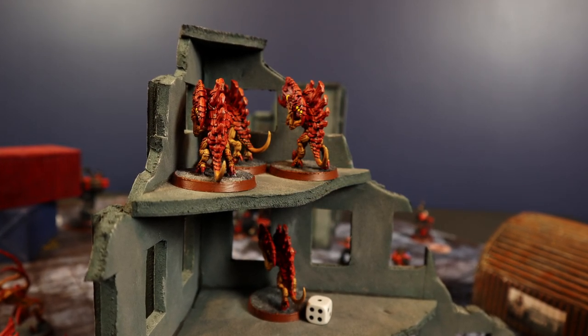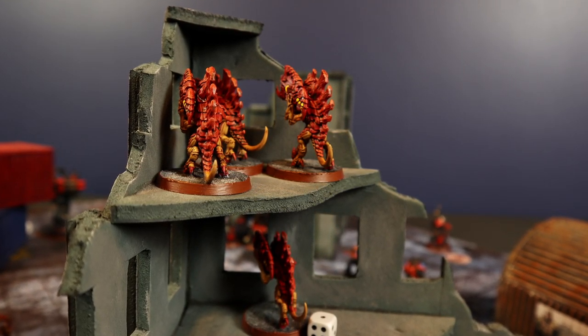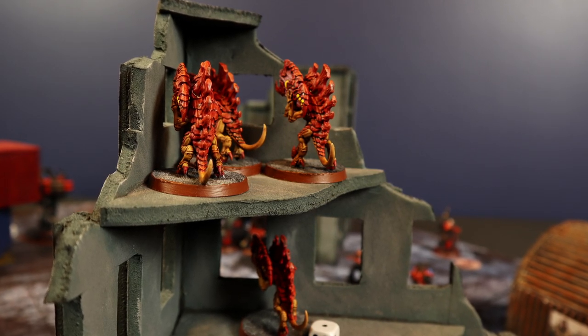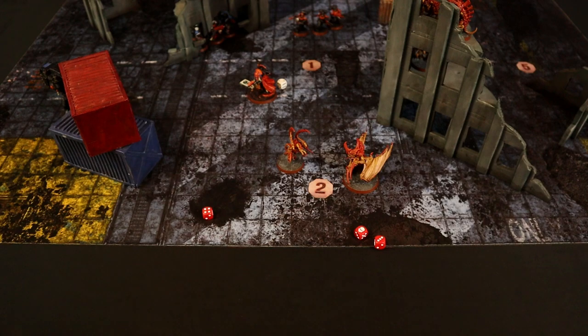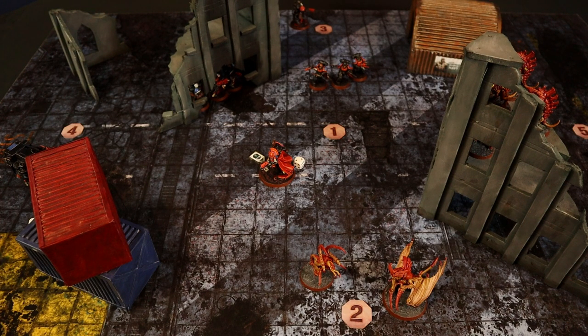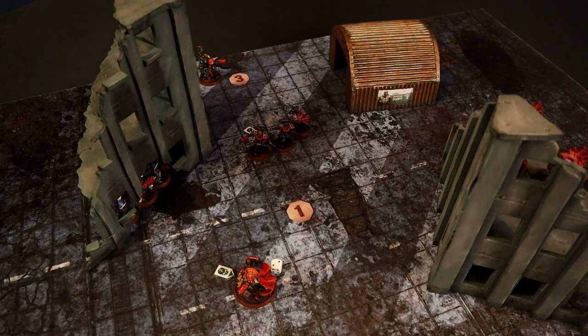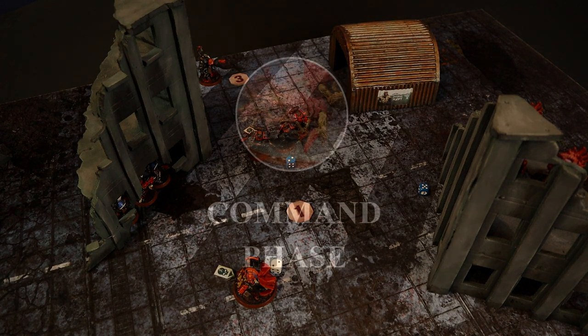The Inferno Squad's Purge Defoe ability triggers a Battleshock test on the Barbgaunts from the flamer attack. They're in synapse range, needing 8 on 3 dice — rolls exactly 8, lucky them. The Captain attempts to charge the Tyranid Prime — Disrupted means 2 inches less movement, needing a 10. First roll fails; using the reroll ability again: another 7. Charge failed again! The Inferno Squad attempts to charge the Barbgaunts needing 11 due to Disruption, rolling a 7 — third 7 in a row! All charges failed.